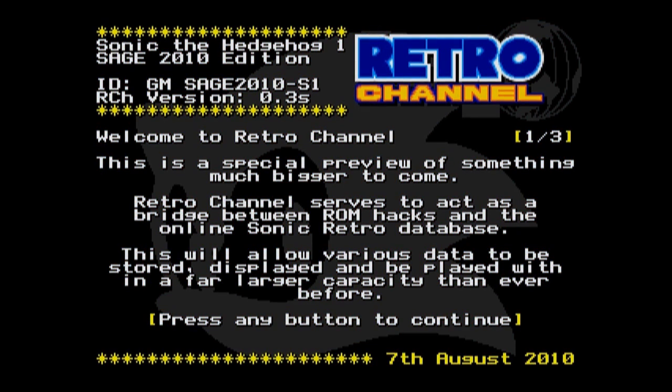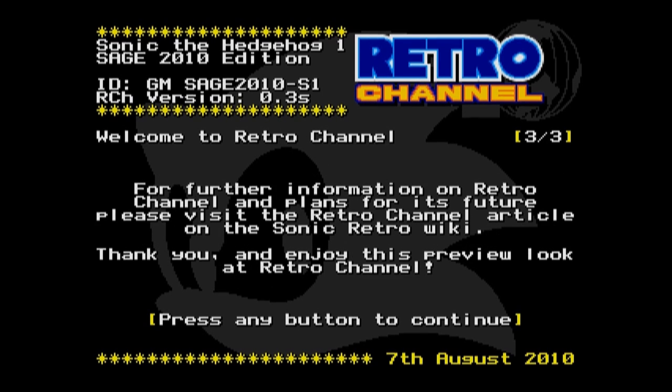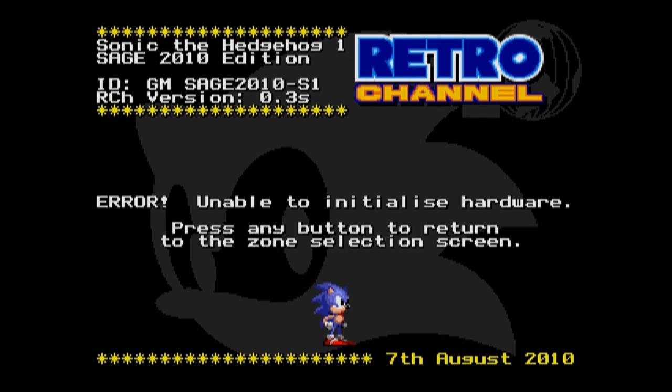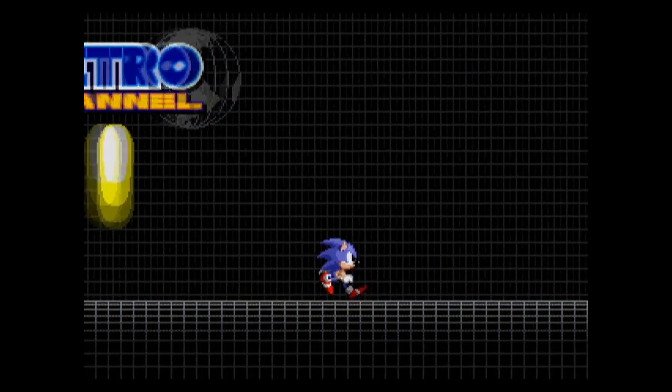Going into the retro channel ring brings up a message briefly explaining that it's something very special and will expand in the future. It says you need Gens and a special plugin to make the retro channel work. I didn't get that plugin, and I'm using Kega Fusion because it's the only emulator I can get FRAPS to work with.